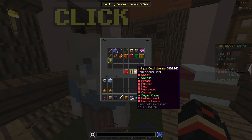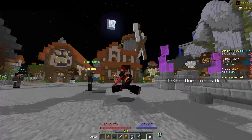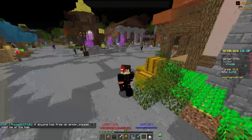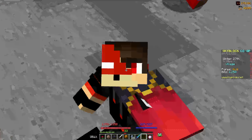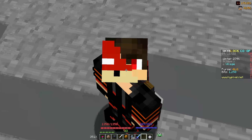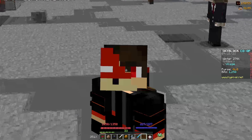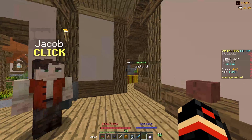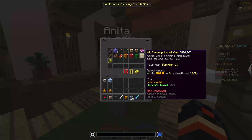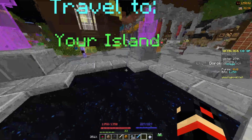The farms I don't have are cactus, mushroom, and melon. The reasons I don't have a cactus and mushroom farm are that they are just so annoying and so annoying to build and to farm. Don't do it if you really don't want to because you don't really need to. Obviously if you want to get farming 60 you have to for the farming cap, but until you get there just don't force yourself to do that.